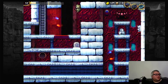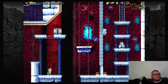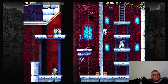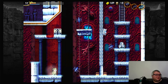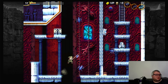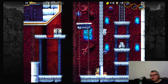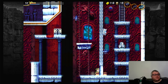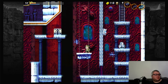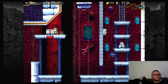Oh my god, I almost did the speedrun glitch. There's a certain glitch that speedrunners use that lets you clip into a wall and move to a completely different area. That's the last spot you need to scan — we did scan the first one in an early episode where we got the Grapple Claw. You need to scan it there, then open this up.